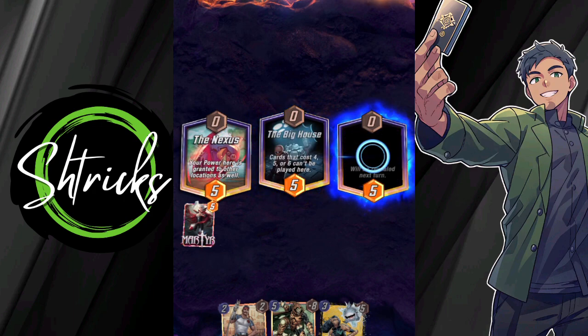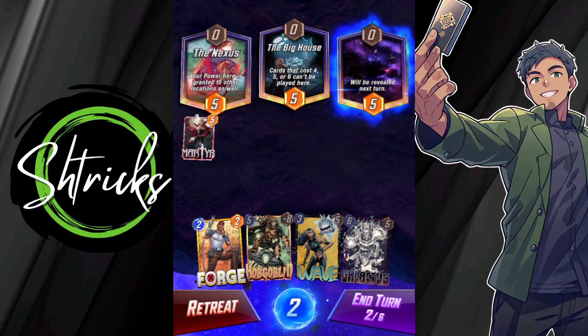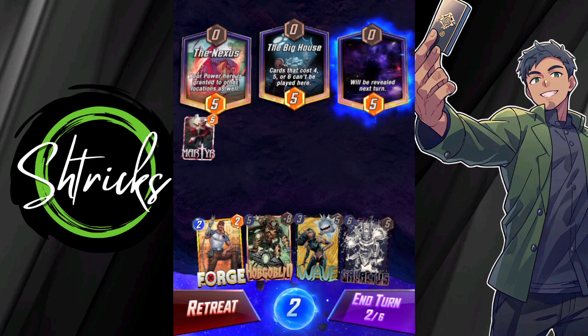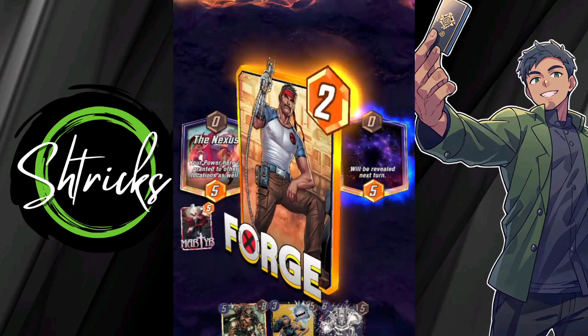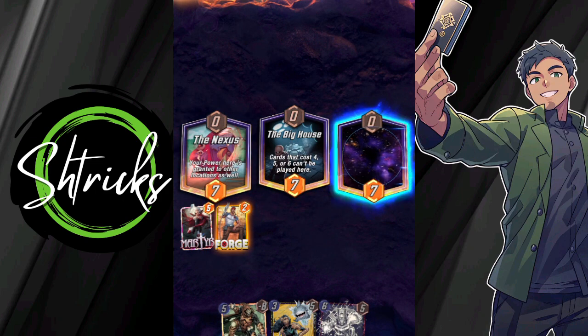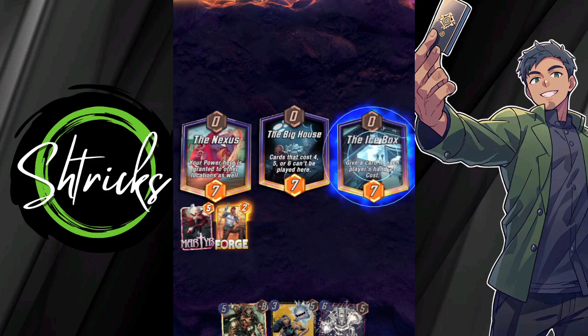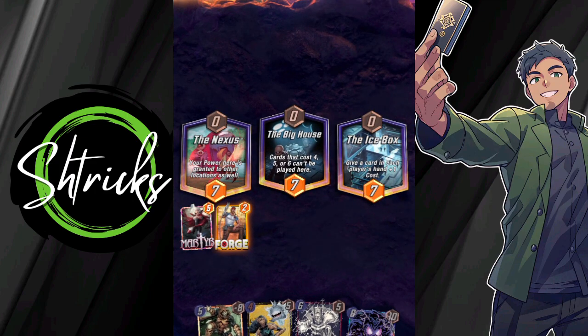I'm gonna get all the Pyro early. Typically I would actually like to put Hobgoblin in the Nexus, but I think I might still be able to — actually I think this is a better strategy because I need all the power I can get early. This is Icebox going to Forge. Perfect. Come on, Metat. Icebox is gonna hit Wave — that's the one I didn't want you to hit.